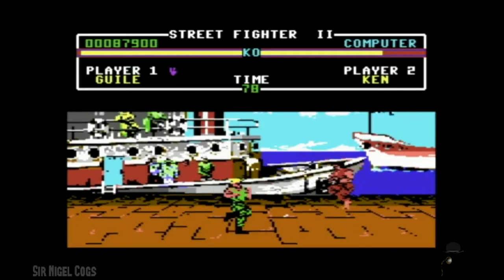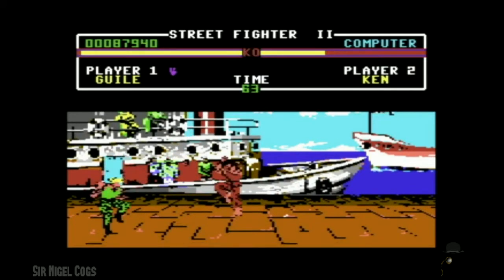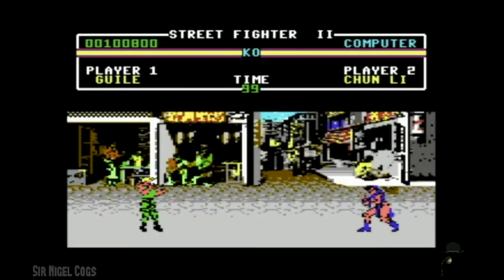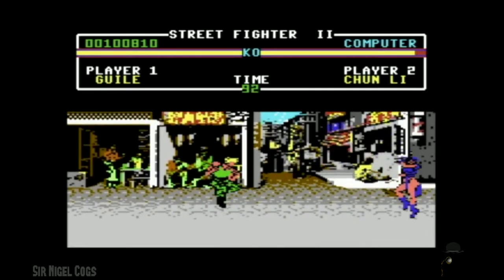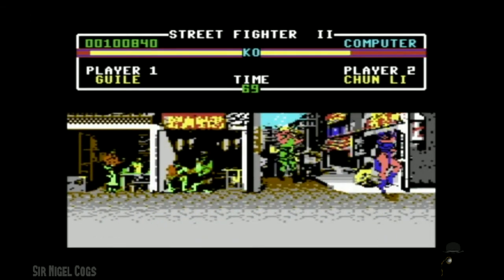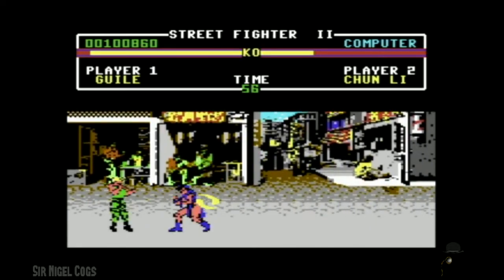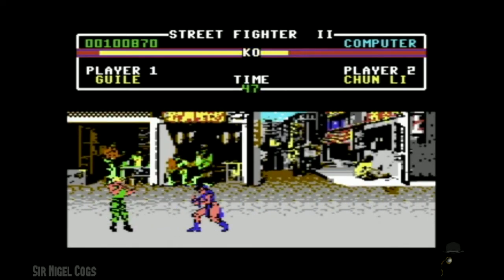So I think maybe I will. Jump attack. Look at that chop — that's some mighty, mighty chop there. Chun-Li. Does that look like a woman to you with these tiny 8-bit graphics? In this version, Guile's Sonic Boom attack is much easier to pull off because you just hit back and press the button as much as you want. You don't even have to charge it up or anything.